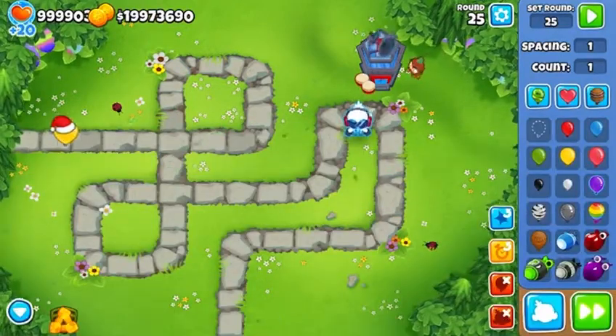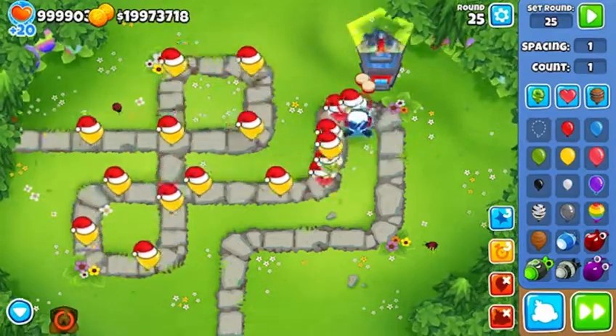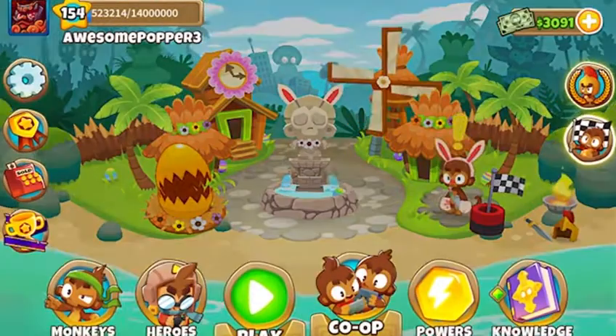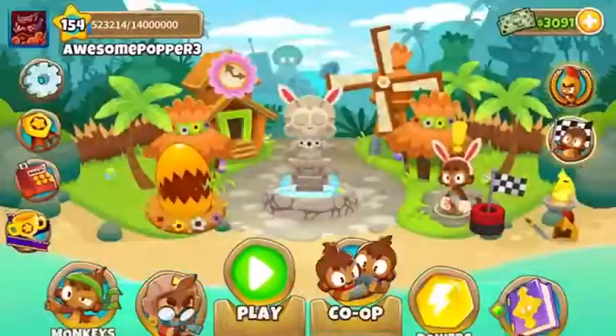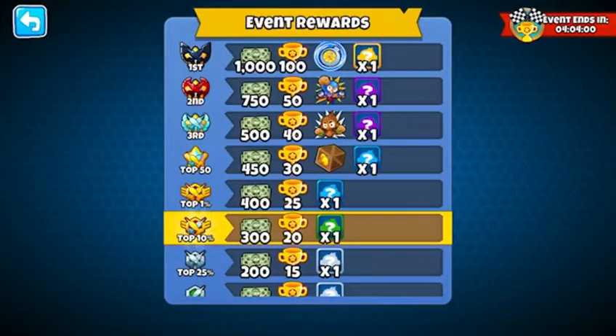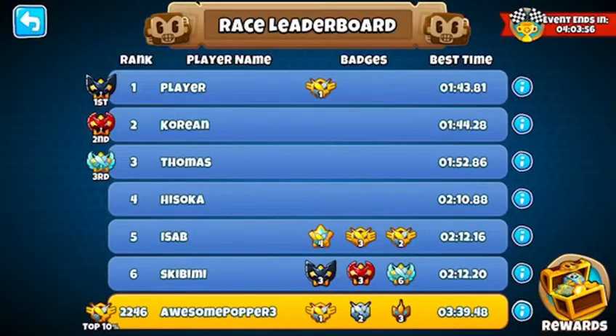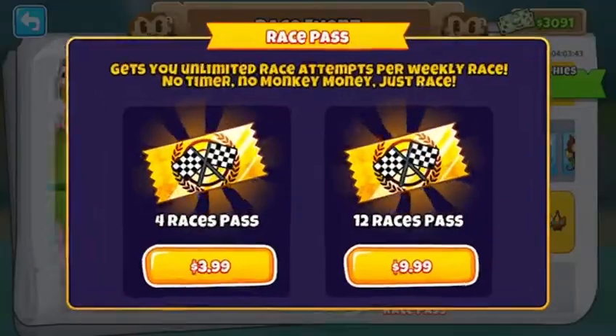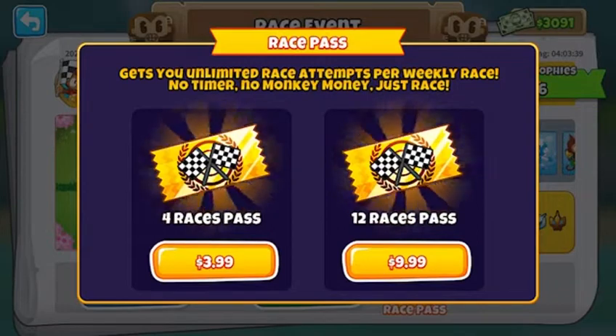It doesn't look like there are any golden balloons in sandbox mode. Let's just check round 25. Yeah, there are probably no golden balloons. That's actually a fast attacking ice monkey. So there are no golden balloons in sandbox mode as of what I just experienced. If you guys do want to check out the race event, it's honestly pretty easy. I got top 10% with a time of 3 minutes, 39 seconds, and 48 milliseconds — and it's really fun. If you want to give that a try, use your race pass if you've bought them. Race passes get you unlimited race attempts per weekly race, no timer, no monkey money, just race. Pretty cool.